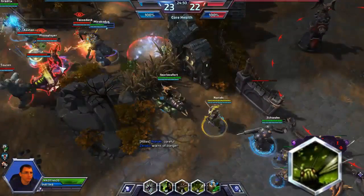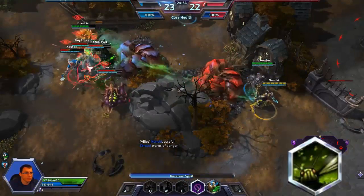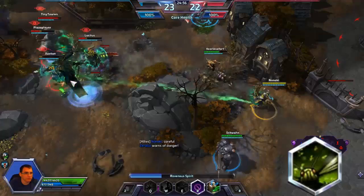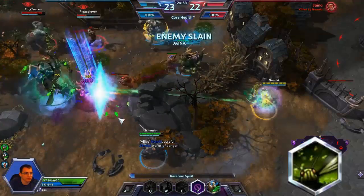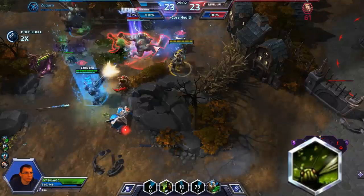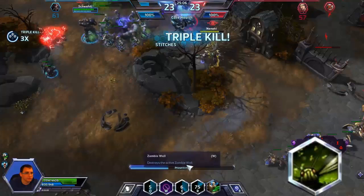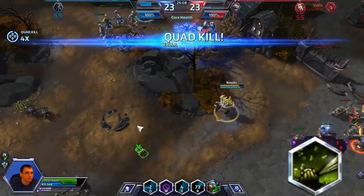Merely being behind your teammates is usually all you need in order to set yourself up correctly. Here I narrowly escaped Zagra's ult, but because I was far enough back she didn't have enough time to target me and opted for the closer hero. Then my ult killed two heroes and seriously injured the rest. We were then able to clean up for the quad kill. Nazebo's ult makes all the difference when used correctly.